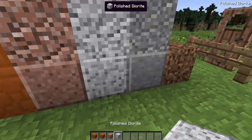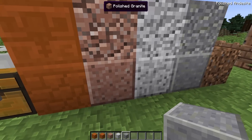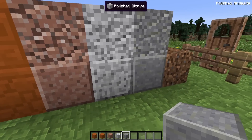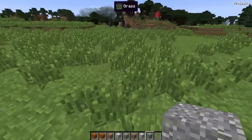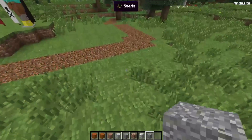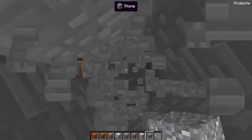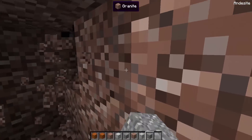Moving on, we're going to have the granite, diorite, and andesite — which is kind of interesting because one of the things I never knew about these blocks is you can actually craft them. They're by far not difficult to find. For instance, if I just kind of dig right here, by the time I dig down — boom — we just found some granite. That wasn't hard at all.